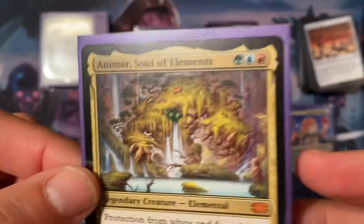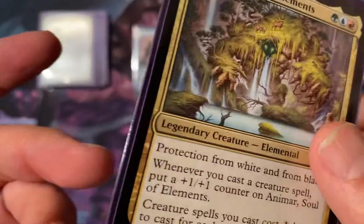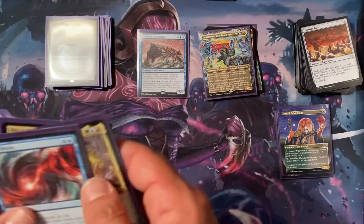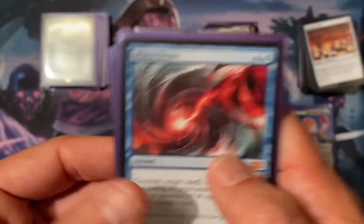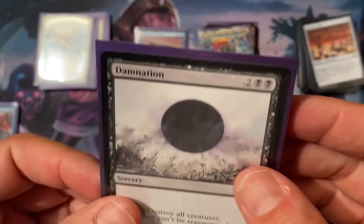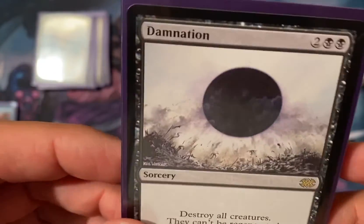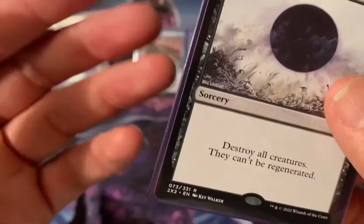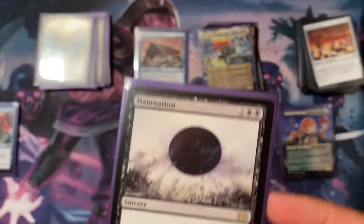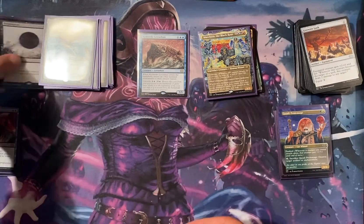I got Animar, Soul of Elements — another mythic. I think it's maybe a four or five dollar card, so not much in monetary value, but cool to pull mythics. The Mana Drain does have pretty high value. The Damnation card is also high value — this is the non-foil version, I wish it were foil or etched, but I think it would fetch around 20 bucks. It all adds up to a pretty good pool.